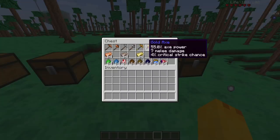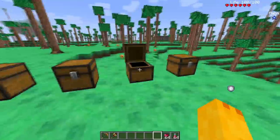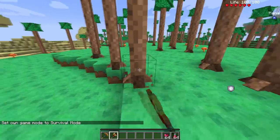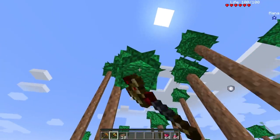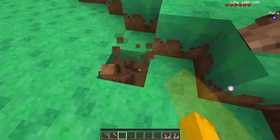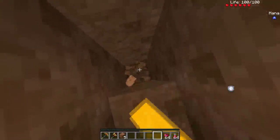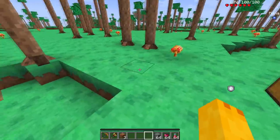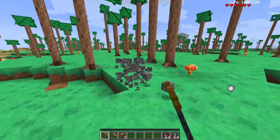On to the tools — we got pickaxes with their stats. Taking out the gold ones, of course you need the bars to craft them. Hopping into survival to test the axe speed — pretty fast. The leaves are still floating after breaking the last piece. Testing the pickaxe, need some stone — let's dig a little.